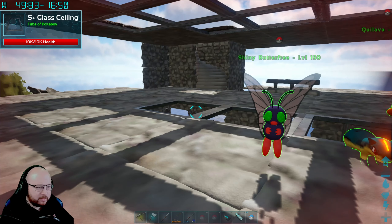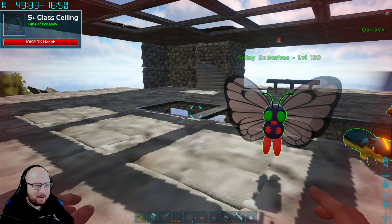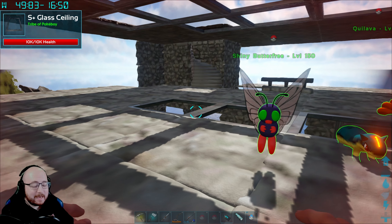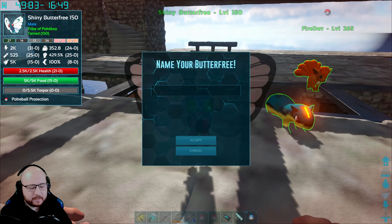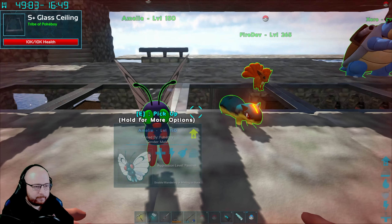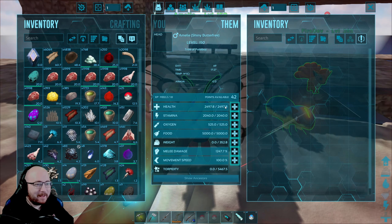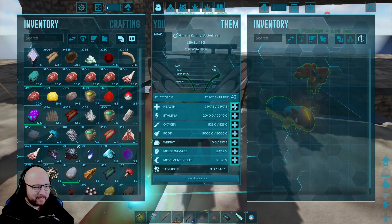In happier news, though, we see that our Butterfree has yet again become a shiny, and we need a name. I believe I said I was going to name this one — this beautiful little Butterfree is going to be called Amelie. There we go. 42 levels. How are we going to spend these? Chuck a few in health.